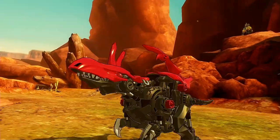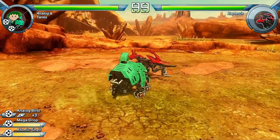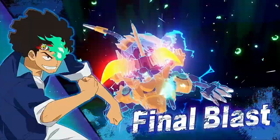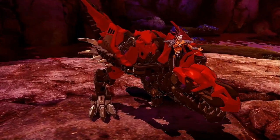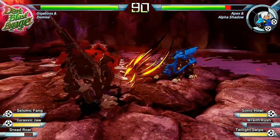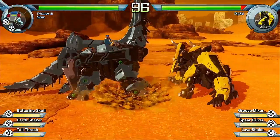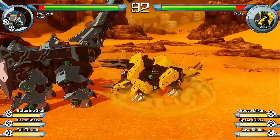One good thing about story mode is that the first level with each character always pits us against an unmanned Raptorix, giving us an opportunity to learn our Zoid's move set. Zoids come in the form of different dinosaurs, animals, or insects — including a raptor, a saber-toothed tiger, a crocodile, and of course a T-Rex. Each comes with its own move set, and generally the size of the Zoid determines its move speed, attack speed, and damage — so the raptor-like Ruin is much faster than the giant brachiosaurus Grax, but deals less damage.